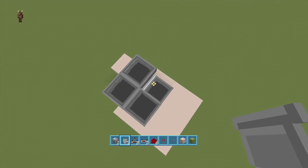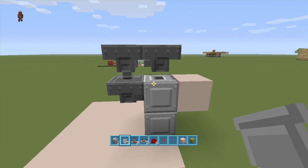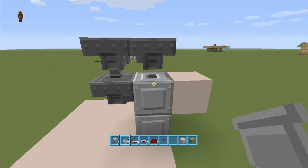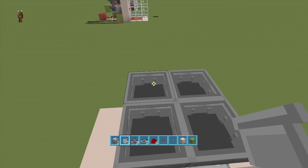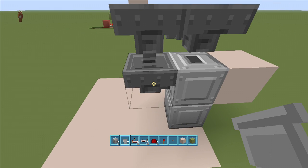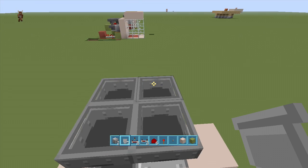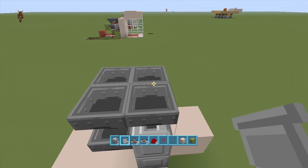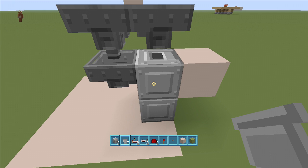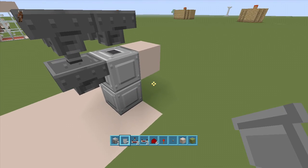Going into the top of this dropper, put a hopper going into it. Then go right above this hopper and put another hopper going into the bottom of it. What this does is every time it lets up an item that's not going to activate our trap, the item travels to this hopper, goes all the way around into this hopper, and then falls right back down into the dropper. The items that don't do anything just go up, around, and back into your dropper.